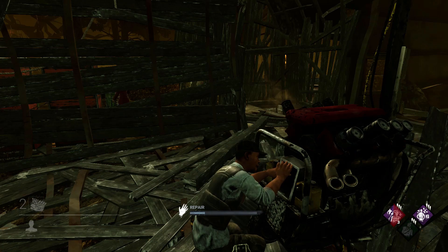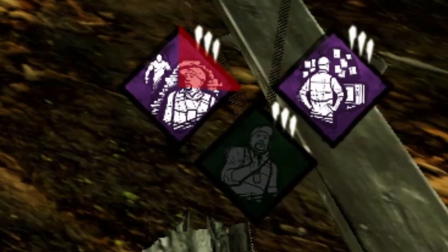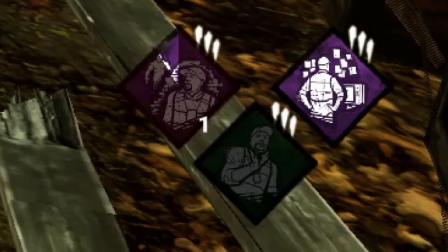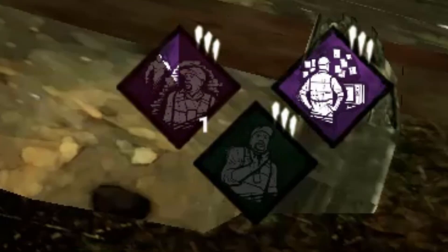You can check how close you are to getting a token by looking at the perk in the bottom right corner, because it will slowly fill as it gains points towards the token. Then a number will appear once you have started to accumulate tokens. You can see the progress, and it can pause and resume as you leave and enter the killer's terror radius. Progress towards a token is always saved and never gets reset, so even if you are no longer in the killer's terror radius, your progress will be saved and you can resume making progress towards that token later.